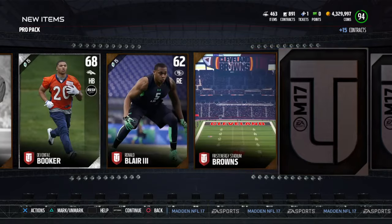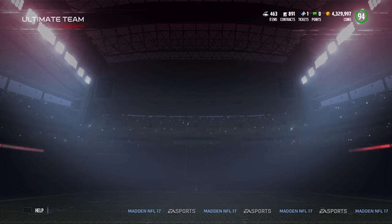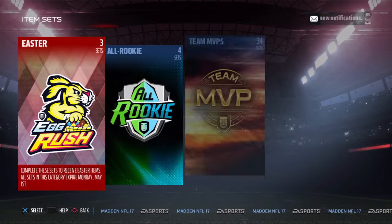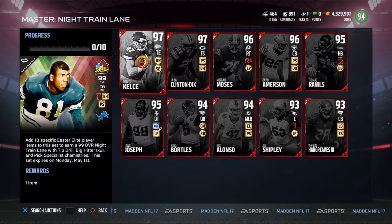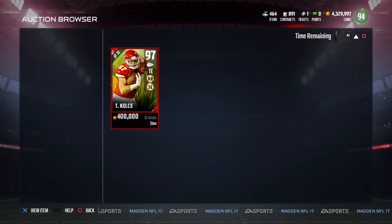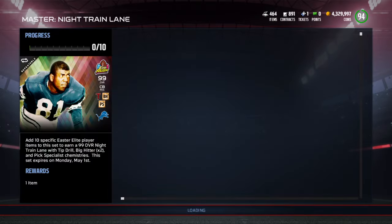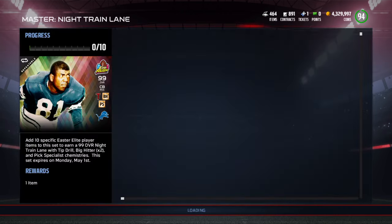One more pro pack and then we'll go look over all the players, because there'll be more up on the auction block. I doubt there's already a Night Train Lane up — there's no way somebody got it done this fast unless they pulled the best player or bought all these players for super expensive. Let's go — Travis Kelsey, one of people's favorite tight ends in the game, always a beast. 95 catching traffic, that is not bad whatsoever. And Clinton Dix is not up yet.